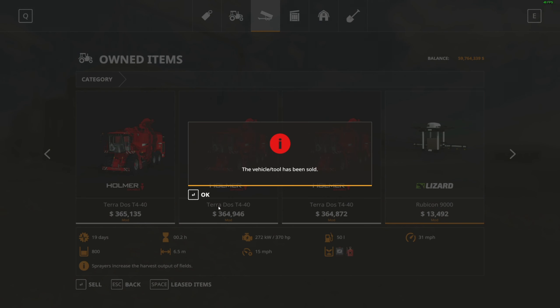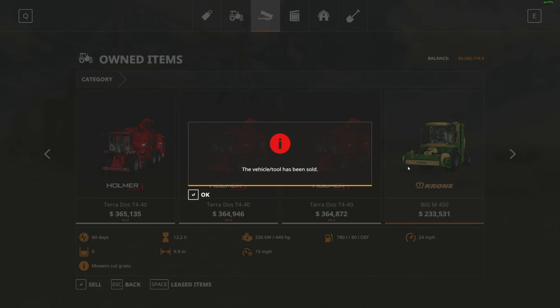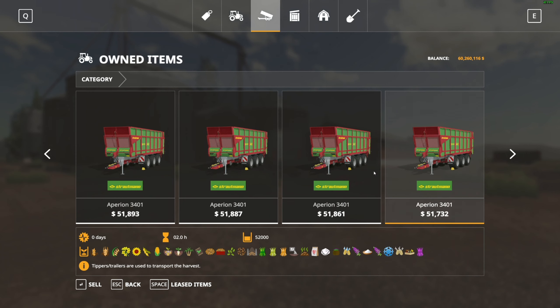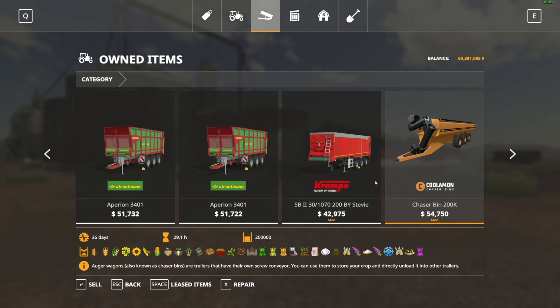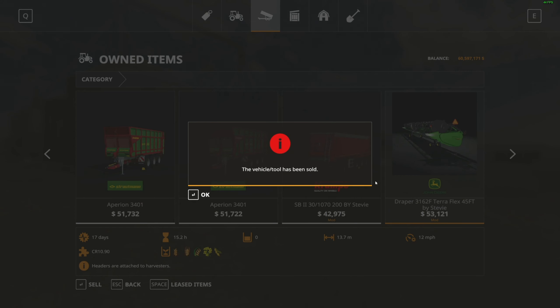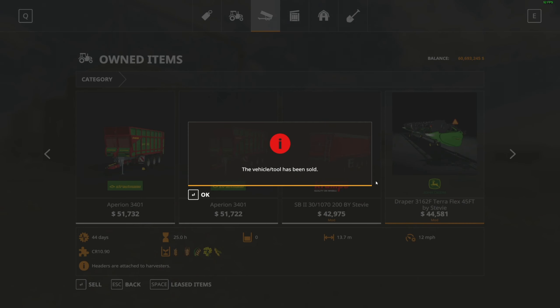We're going to get rid of that one too. I never did do my 'army' with the sprayer drones, but I might have to work on that. We'll keep all the semi trailers and the other trailers — well, there are a couple extra but don't worry about that. Sell all of our auger wagons, though we may need them eventually. I'm going to try anything to get that harvest done.